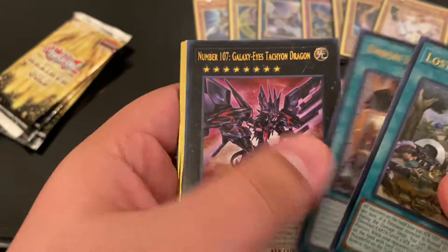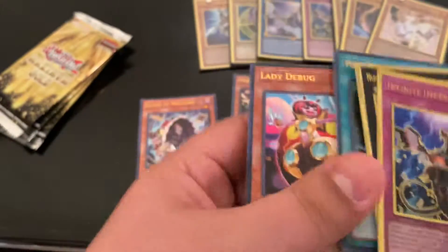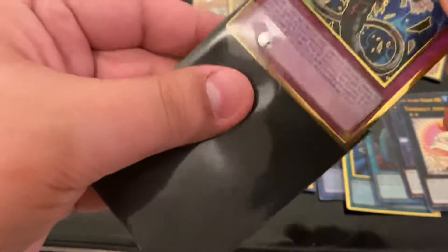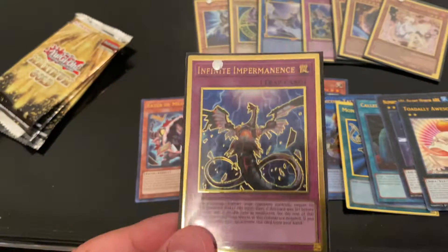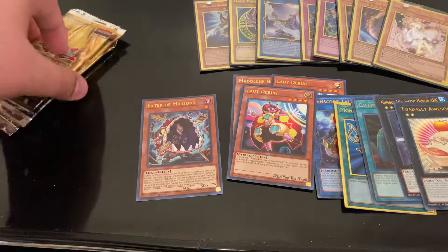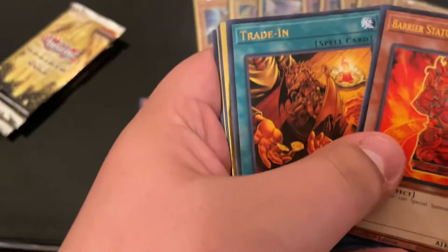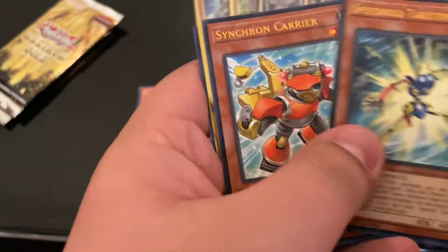Lost World. And the Utopia, and another Lady Debug. But I did it — I got a playset once again of Imperms. This time I will not be selling the Imperms, I will be keeping these bad boys. They're all the gold rare. With just three packs left I'm pretty happy with this as an overall case. Trade-in — can't be mad about some trade-ins. Beatrice, Speedroid.